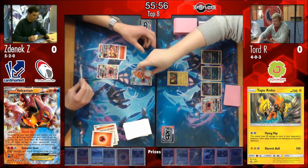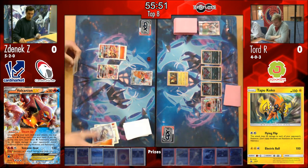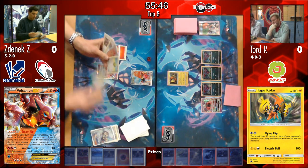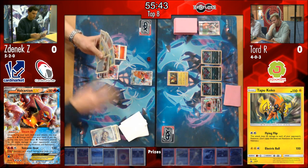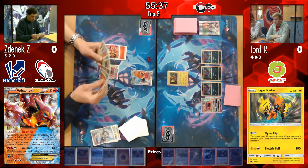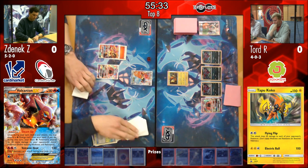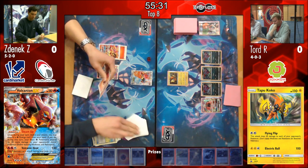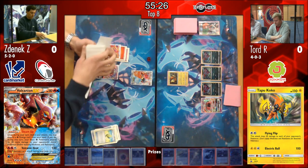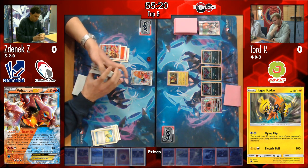So we see one steam up here coming down on Volcanion. I imagine that he is going to Lillie now, so that'll take his hand all the way up to eight. We see the Brooklet Hill land in hand, as well as another Volcanion and two Elixirs. He's pretty much got everything he wants here. I imagine the Brooklet Hill is going to hit the field, and he will grab another Volcanion, as well as the two Elixirs. I imagine that's the first one, probably fully setting up that Turtonator.